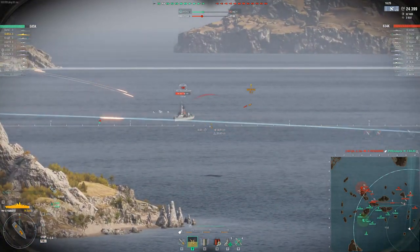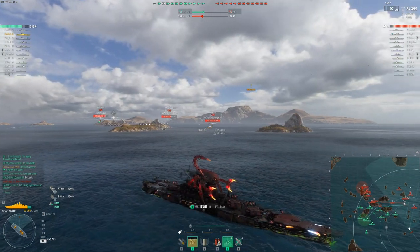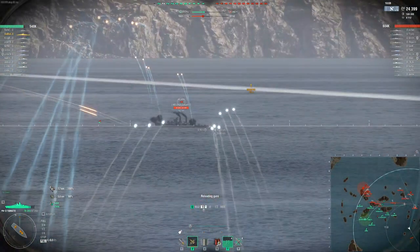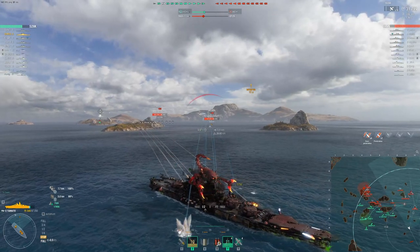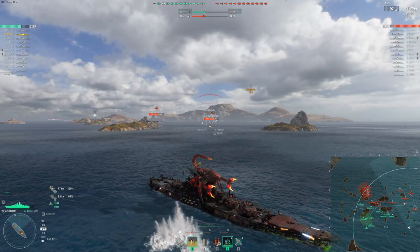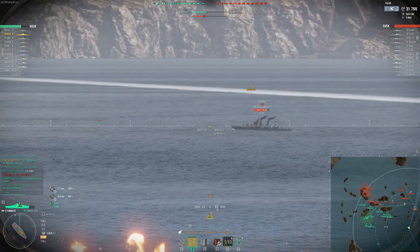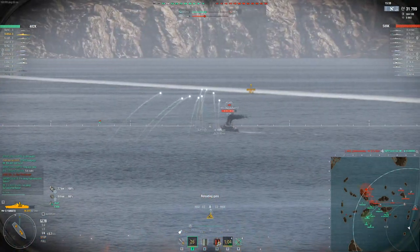I'm putting pressure on the battleship and cruiser, making it so the DD can't hard-W the flank. My submarine dies — typical, he just W-keys up and dies. So now I'm on the flank alone with not much support. My job now is to be that anchor — making them suffer for every bit of push they attempt. You don't want to be stuck bow-in here, because they could push hard and get on my flank with torpedoes and hammer me.